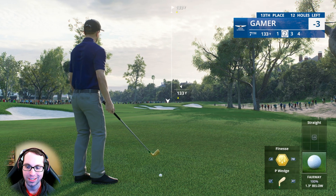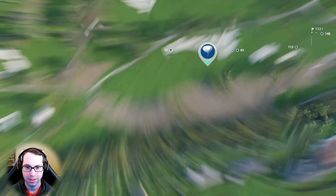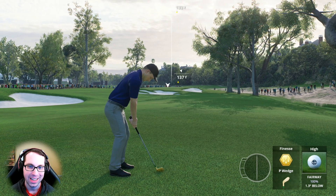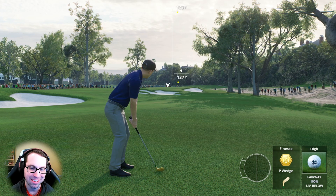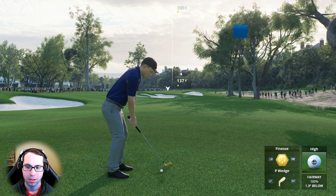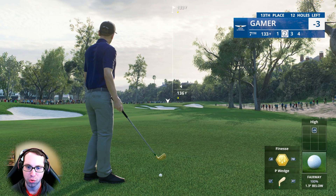Somehow that ball went through the trees without scrubbing too much speed off it. Looking at 116 yards to the front of the green, 133 to the flagstick — it's a green light, pin is in the middle. It's uphill quite a bit, probably about 15 feet, affected about five yards. Going full loft.